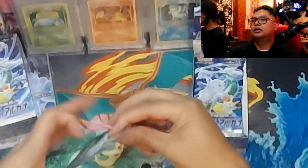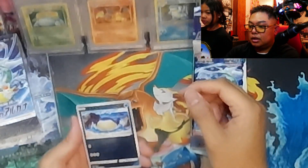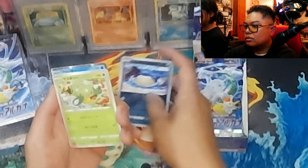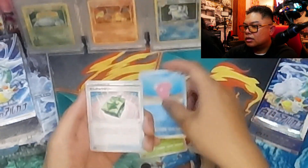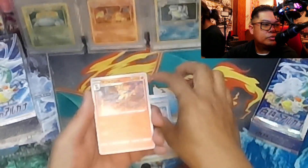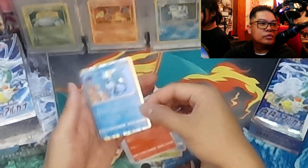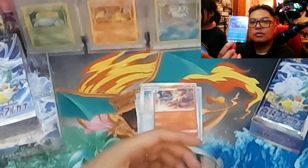One card to the front and then I got a Wailmer, a heart juice pack, elf box — ooh, an Articuno regular hollow, there you go.